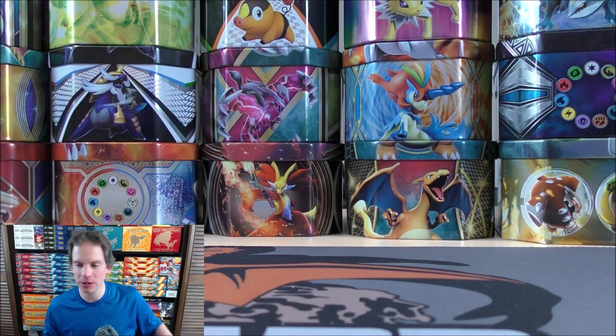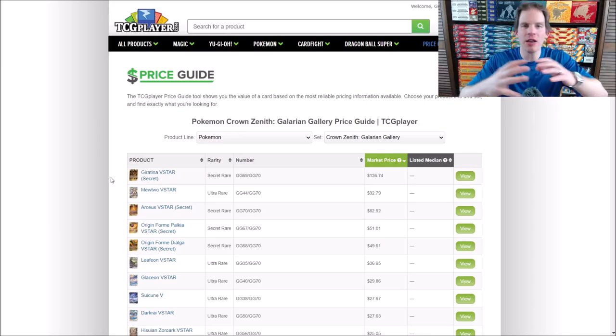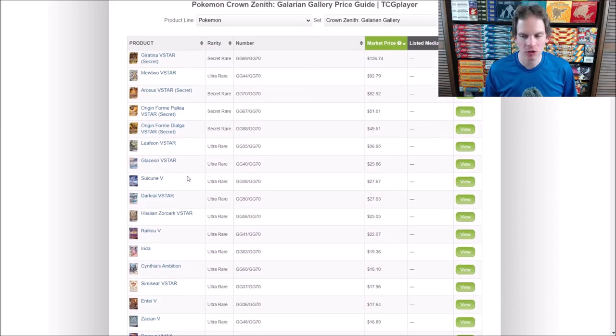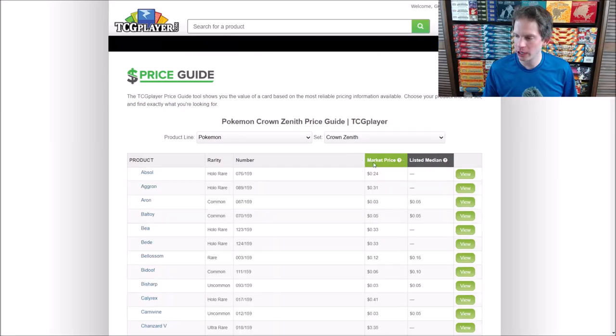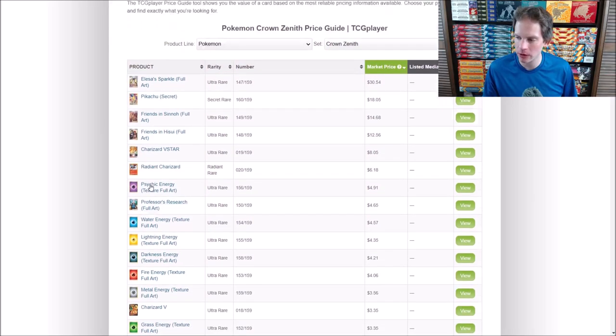Let's just take a look at the price guide now. I'm interested in seeing what some of the most valuable cards would be. The Galarian Gallery subset — there are 230 total cards in the entire Crown Zenith expansion: 160 in the main part and 70 in the Galarian Gallery subset. There are some V-Star gold cards, the Giratina being the most valuable at $136. Really like the Mewtwo V-Star, Arceus, and then the Origin Forms of Palkia and Dialga. The Elesa Sparkle full art is the most valuable base set card at $30. The Pikachu is a card I'd love to pull but haven't, and I haven't even pulled the Charizard V-Star.